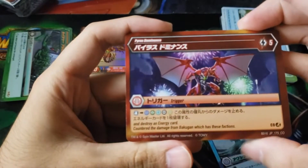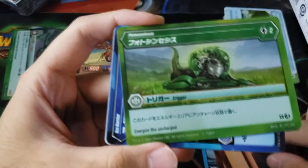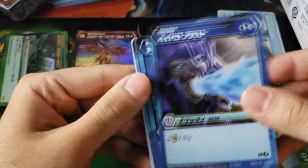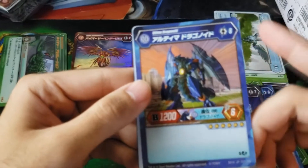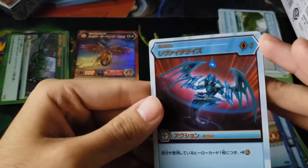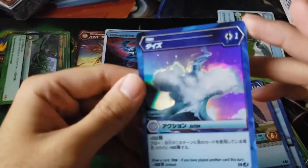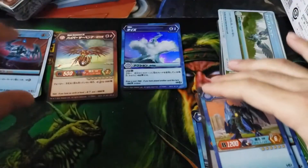Pack two: we have Tides, Pyrus Dominance, Spark, Photosynthesis, Hydro Blast, Ice Barrier, Nilius. For the SR we have Ultra Dragonoid. For the awesome rare we have Reviolate Ice, and then for the hollow it's a common — it is Tides. SR goes there, awesome rare goes there.